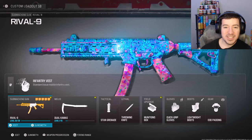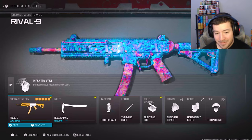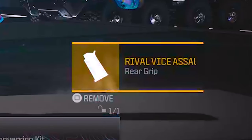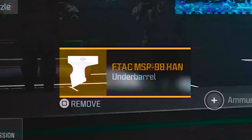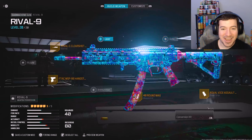Next up, we're also using the Rival Nine. This class setup was submitted by Animate. We have the 40 drum mag, the Rival Vice Assault Grip — never used that one, the MTZ barrel — never really used that either, and a hand stop under barrel. I don't usually use under barrels; I usually run an optic or a laser, but he doesn't use any of those, so we'll see how it goes.